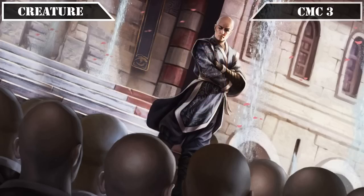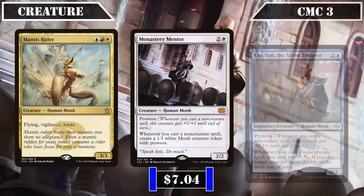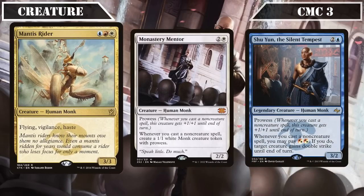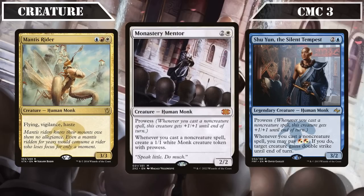Moving on to the CMC 3 slot, which opens with another trio of monks: Mantis Rider, Monastery Mentor, and Shu Yun the Silent Tempest. Mantis Rider is a 3/3 flyer with Vigilance and Haste — its built-in keywords allowing it to put the power boost it receives from our commander to good use by swinging in immediately and bypassing blockers as soon as it comes down. Monastery Mentor is a 2/2 with prowess that, whenever we cast a non-creature spell, creates a 1/1 monk creature token with prowess.